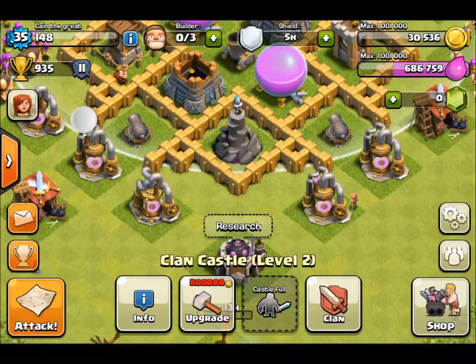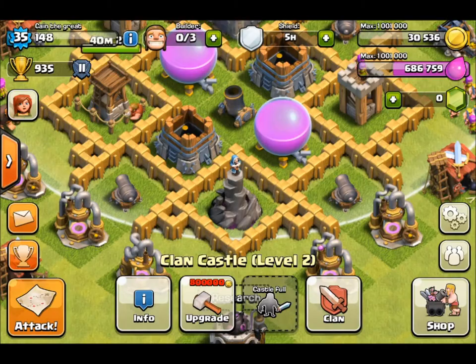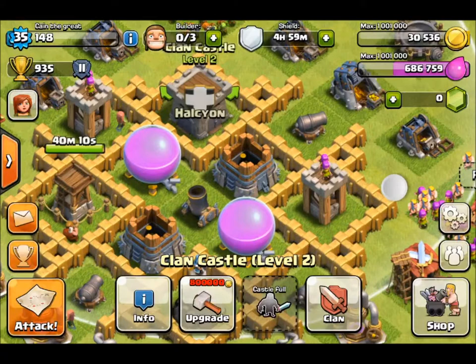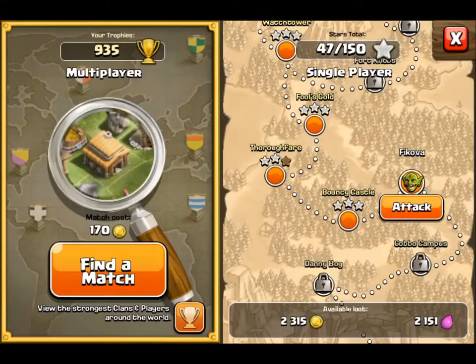We've got about forty minutes left on that last defense and five hours left on our shield — we don't care. Last night before I went to bed I started the town hall upgrade, which is why I have no gold. I had 750,000 gold and decided to go for the final upgrade with 500,000, so that's why I have basically no gold now.